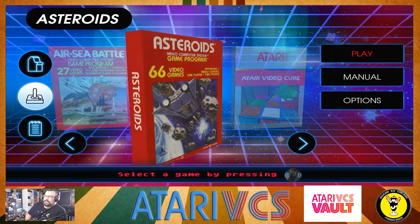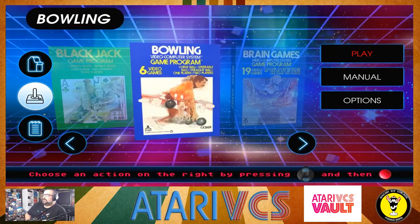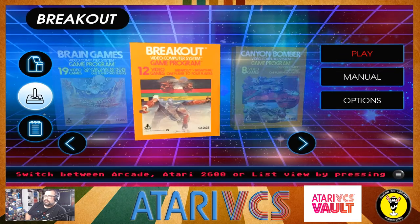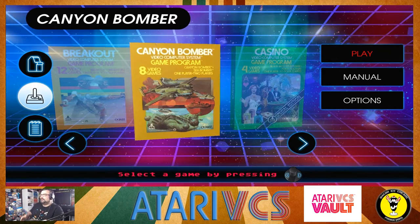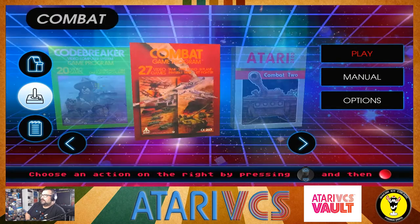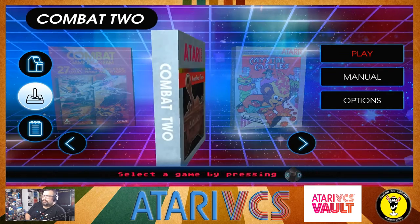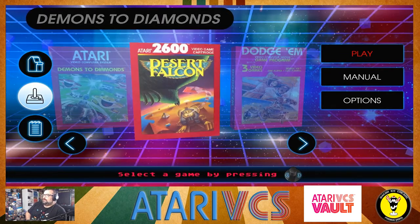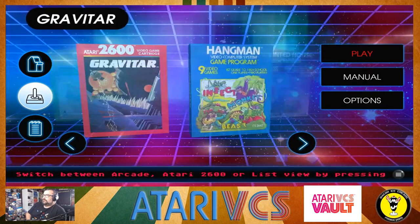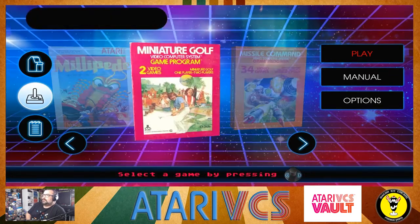So we've got: Atari Video Cube, Backgammon, Basic Math, Basketball, Blackjack, Bowling, Brain Games, Breakout — that might be a cool thing to test the little spinning on this — Canyon Bomber, Casino, Centipede, Championship Soccer, Circus Atari, Code Breaker, Combat, Combat 2 — that definitely will probably have to be checked out — Crystal Castles, Demons and Diamonds, Desert Falcon, Dodge'em, Double Dunk, Fatal Run, Flight Capture, Football, Golf, Gravatar, Hangman, Haunted House, Home Run, Human Cannibal, Maze Trace, Millipede, Miniature Golf, Missile Command, Night Driver.